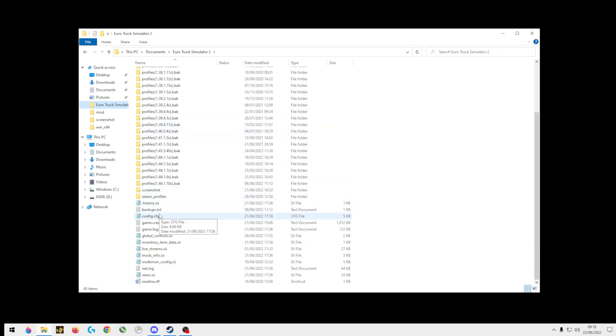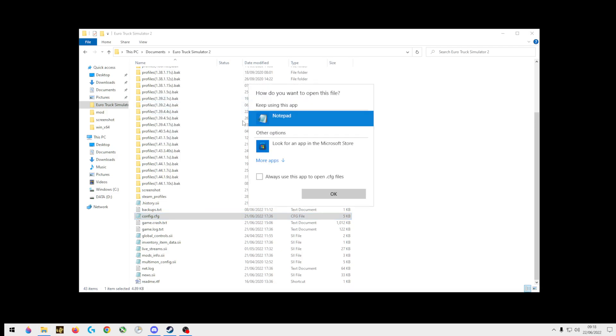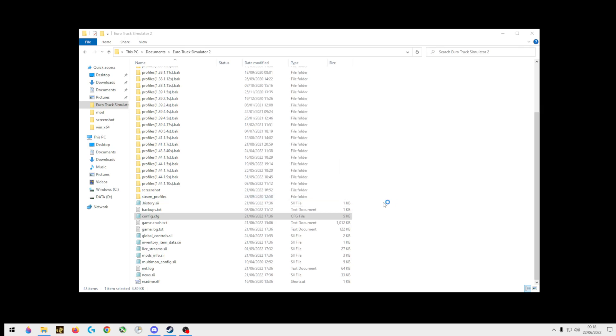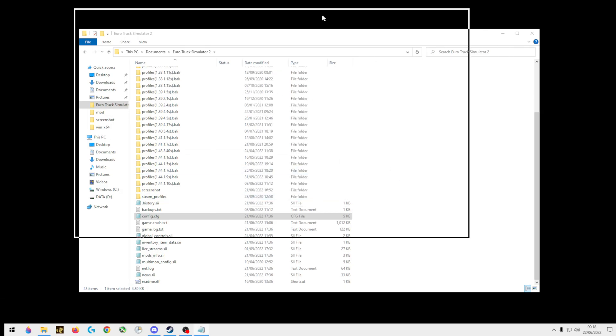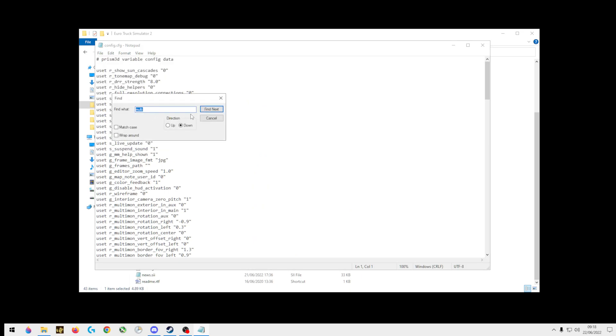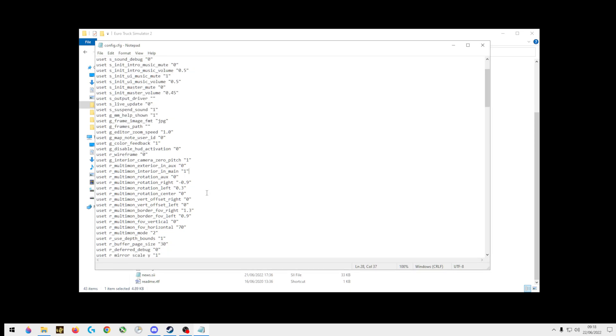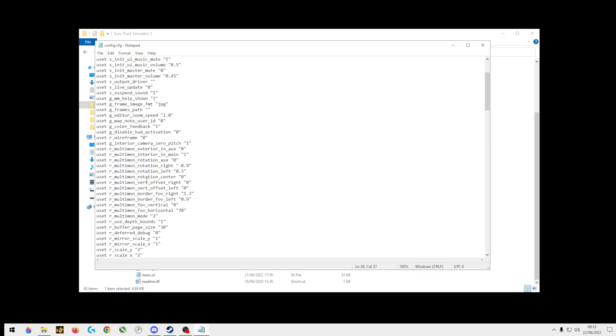What you do — first things first, go to your ETS2 config file and right-click it. If there's no notepad option, push 'open with,' select notepad, and set it to always. This will launch up. Then go to Edit, Find, type in 'multi,' and scroll down.